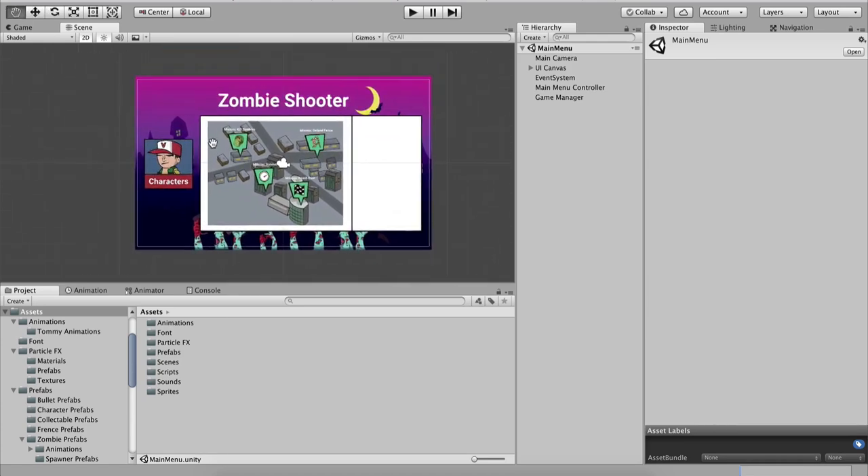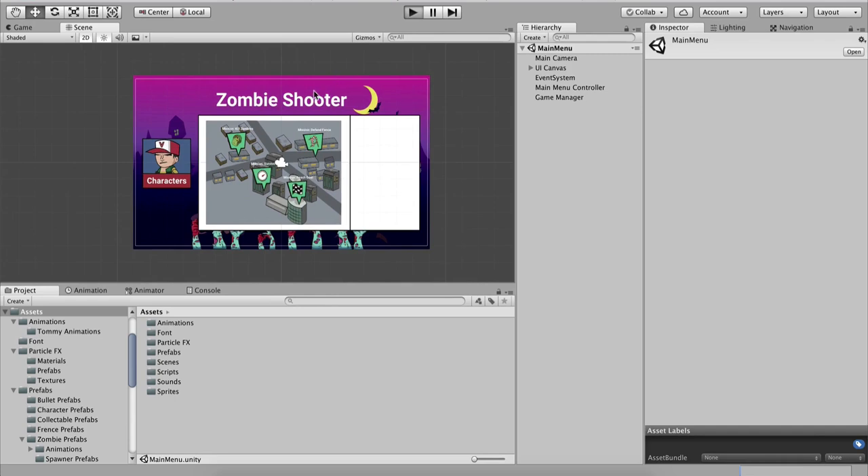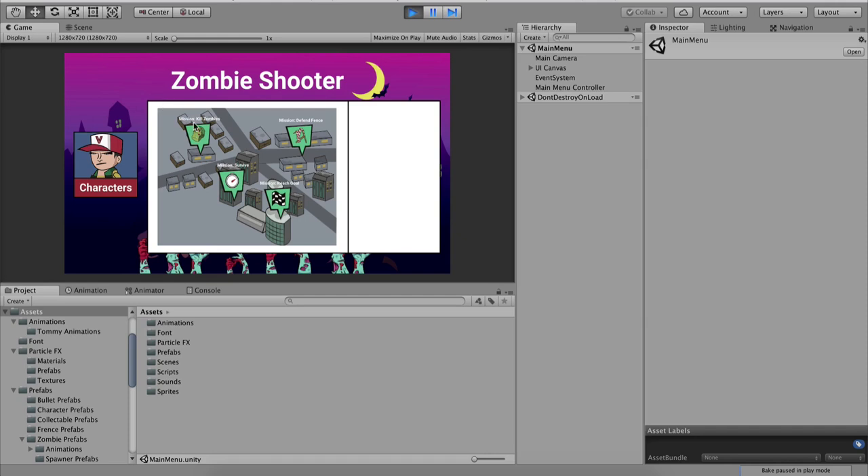This is our main menu. When I hit the play button we will not see any interesting animations — we did not do that in this section — but we will see that we have four levels to choose from. This level is to kill zombies, this mission is to defend the fence, this mission is to survive, and this mission is to reach a goal.